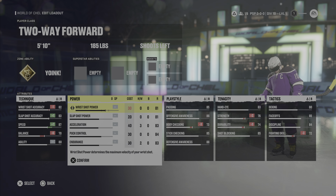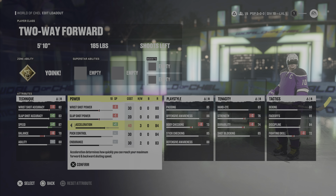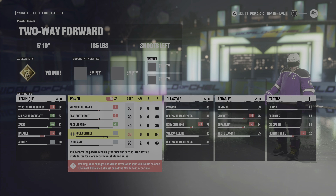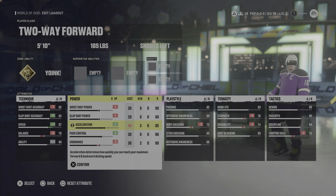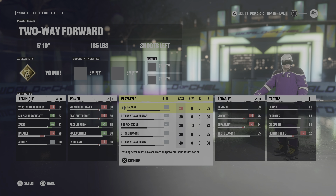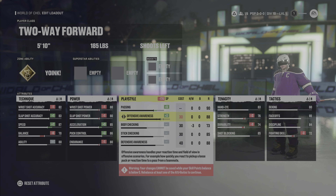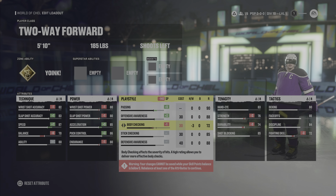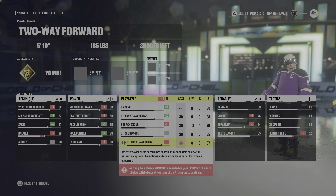When it comes to power, I put both shot power values at 80, acceleration up to 85, puck control up to 86, and knocked endurance down to 80 — those two are very important for power. For play style as a two-way forward, you obviously want good defense and offense. So I put passing all the way up to 90, offensive awareness up to 88, body checking down to a 70, stick checking kept at 85, and defensive awareness knocked down to 86.